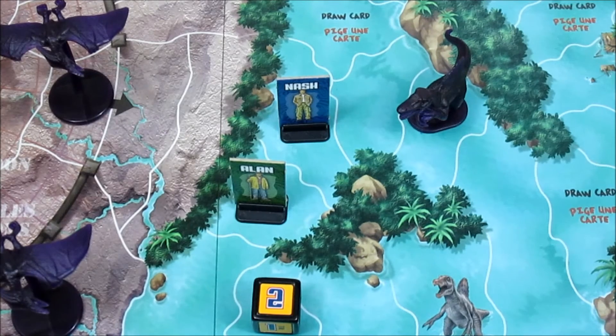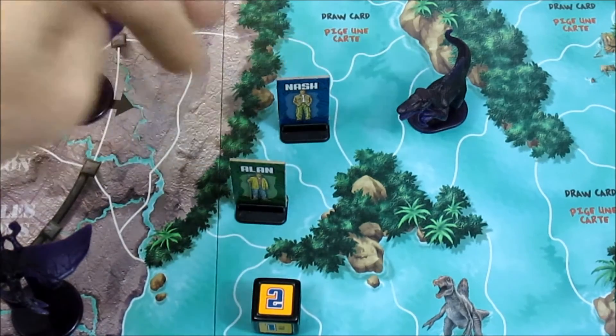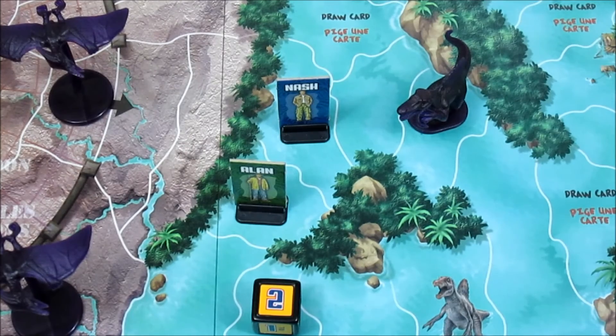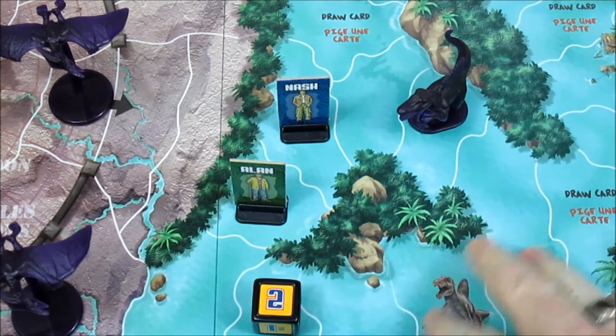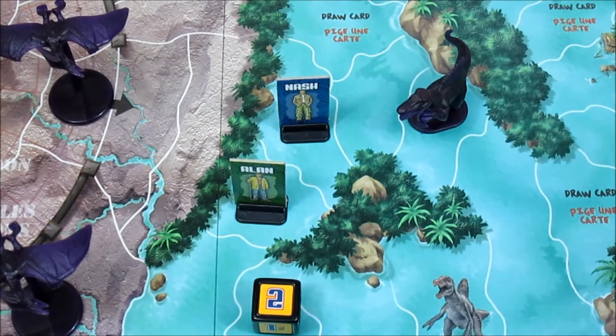Lots happened this episode - Billy was finished, Amanda was finished, and so was Paul. The dinosaurs are doing extremely well, however Nash and Alan are both completely unscathed which is pretty remarkable. They just have to get through the water zone with the Spinosaurus, get to the beach, and try to reach the draw-card space so one of them can escape in the helicopter - or they might get eaten too. Thanks for watching and subscribing - join me next time for the continuation, possibly the conclusion, of Jurassic Park 3 the island survival game.